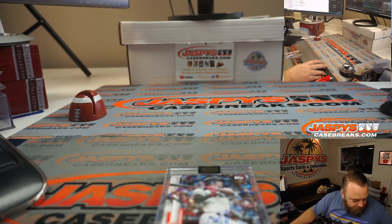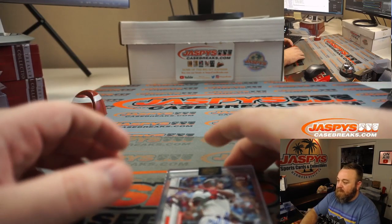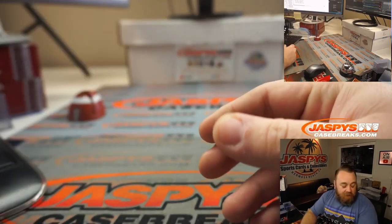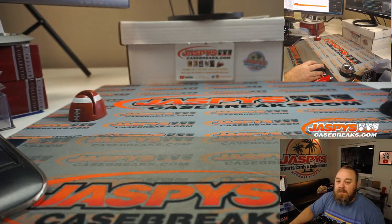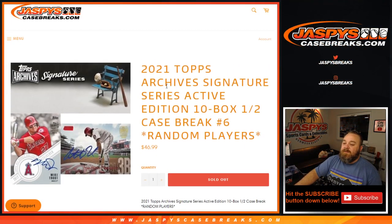Didn't we have Starling earlier in the first half? Yeah we did. So Starling went to Jack Townsend and Ketel goes to Joe Foster. That wraps up those 10 boxes, the second half of the case. That was 2021 Topps Archive Signature Series Active Edition, 10-box half case break, random players, number six from JasbysCaseBreaks.com. I'm Sean, JasbysCaseBreaks.com — thanks for hanging out, I'll see you next time.